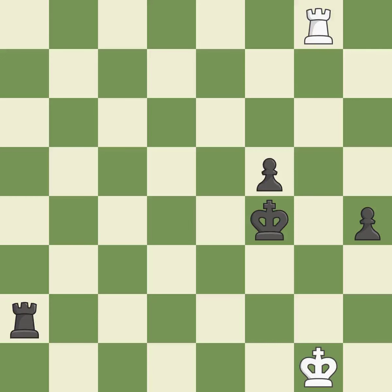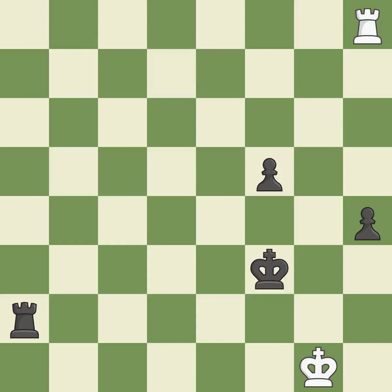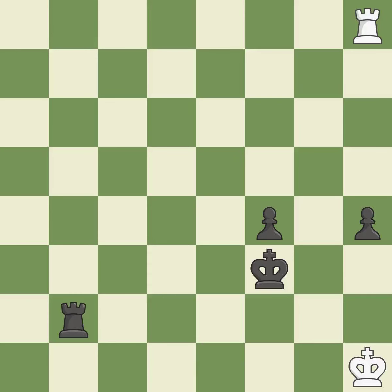This ignores an opportunity to use a rook to counter a passed pawn — it is a mistake. This is not the right idea — it is an inaccuracy. This permits the opponent to use a rook to counter a passed pawn — it is a mistake. This overlooks an opportunity to use a rook to counter a passed pawn — it is a mistake. This allows the opponent to use a rook to counter a passed pawn. This threatens to use a rook to counter a passed pawn — it is a mistake.